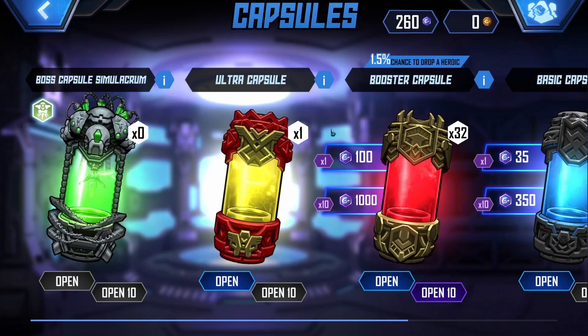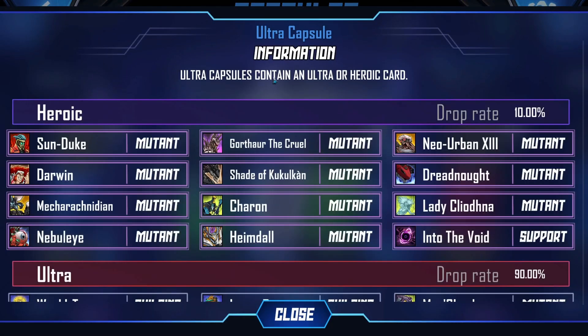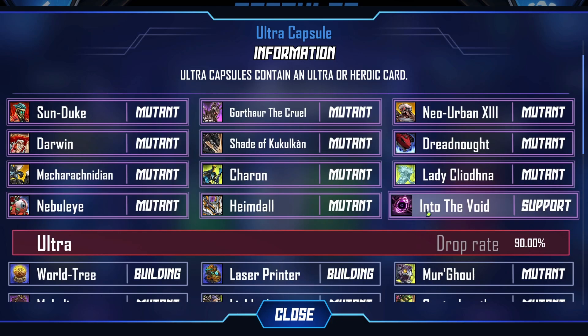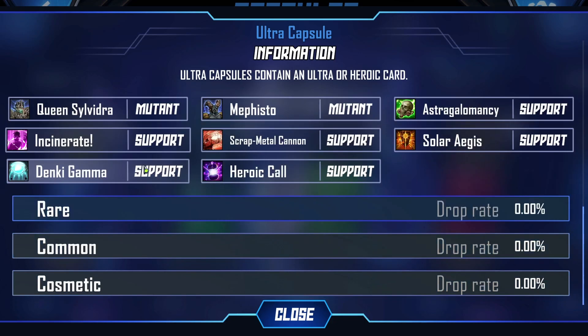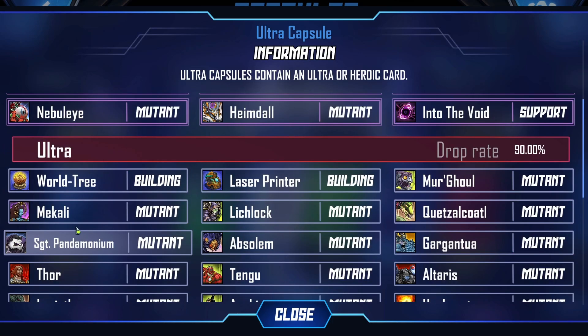Let's open these more unique boosters. I have ultra capsules that always contain an ultra or heroic card. 90% World Tree Laserprinter Mergul. I'll break the 10% heroics. Interesting — so heroic is beyond ultra here?